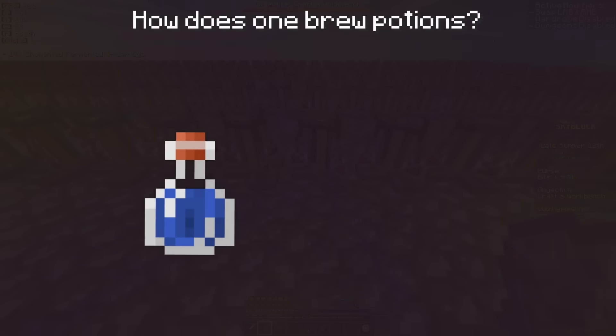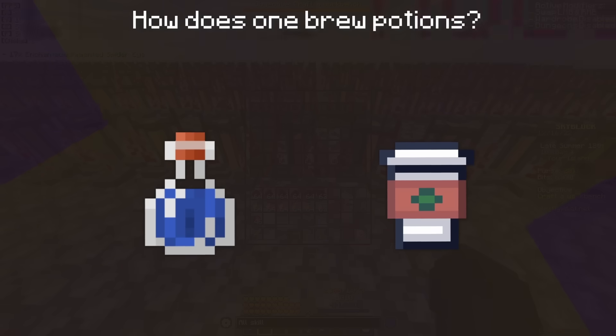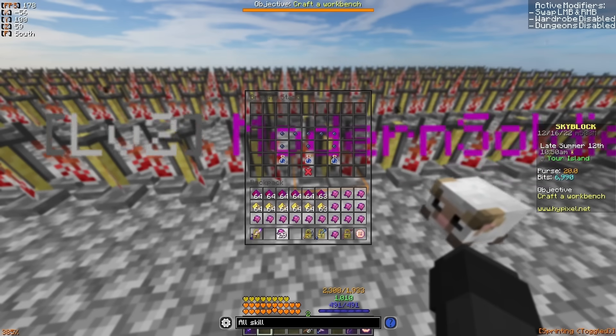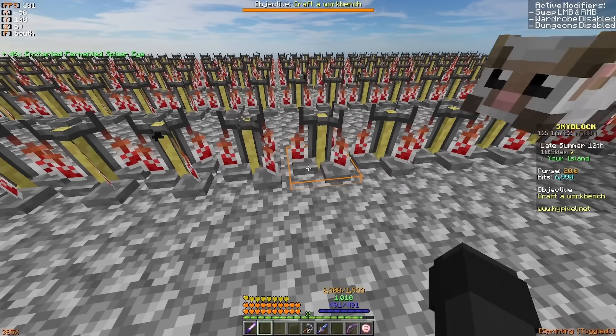So how do you brew these potions? There are two ways to do this: one uses normal water bottles and the other uses things like the cheap coffee from the bartender, but I'm not going to talk about the cheap coffee and other alternatives because they tend to be a lot more expensive, and if you're really lazy, you're going to go with that option instead.